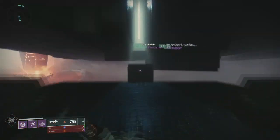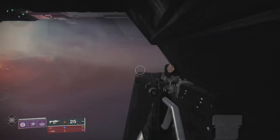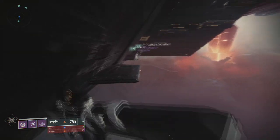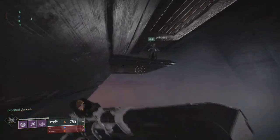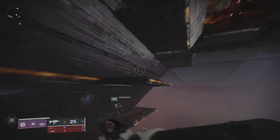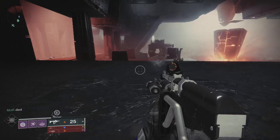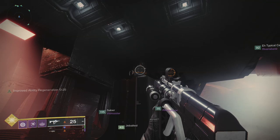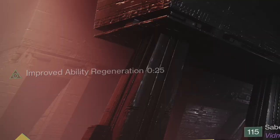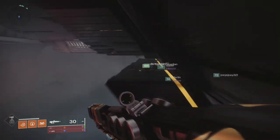Now follow this path to a cluster of transitional puzzles. Welcome to part one of the transitional puzzle. You'll need one person to traverse across while the rest of the team takes care of adds and shoots the crystal to make platforms to get across. Once you're across, you'll get a message that says the platforms begin to stabilize, and the team can follow the same path to the next transitional puzzle without having to wait for platforms to adjust.